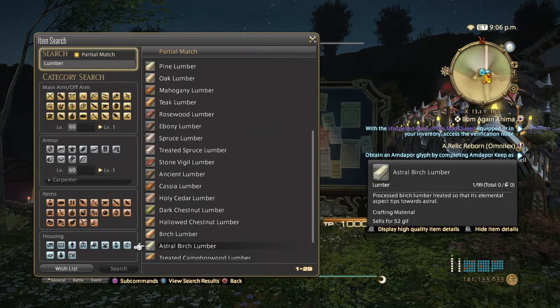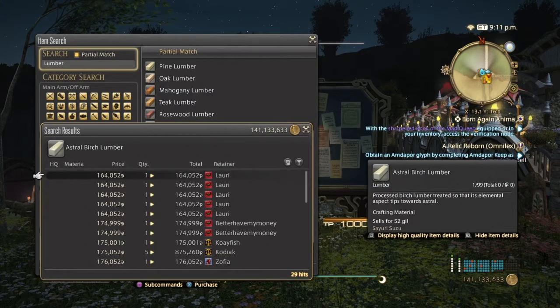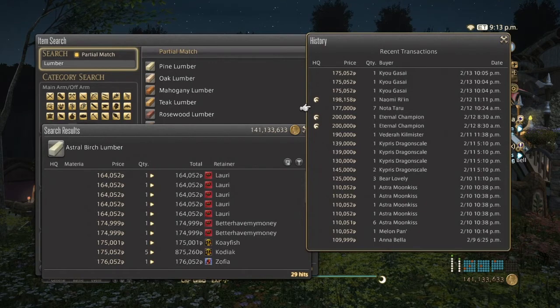Astral Birch Lumber used to be relevant for Scripts, but now it's mostly used in housing items like aquariums. I wouldn't spend too much time making these, because even though they are expensive, the sales history is pretty pathetic since not many people make them anymore. If it's selling on your server, go ahead, but personally I would stay away.